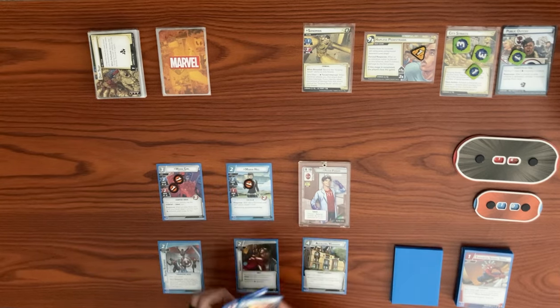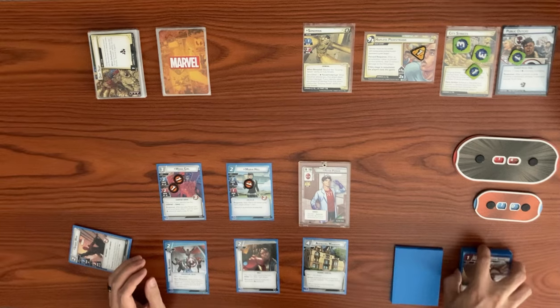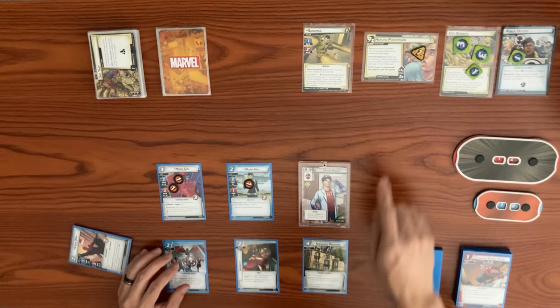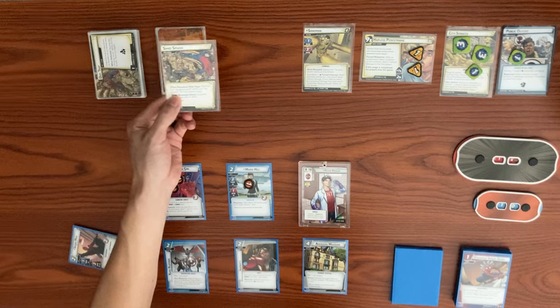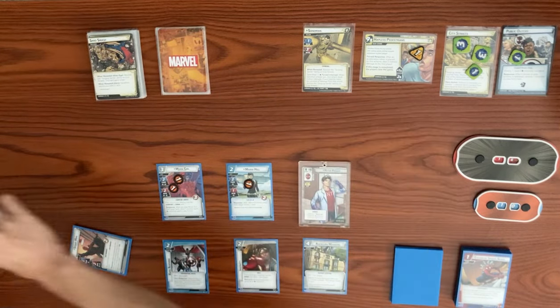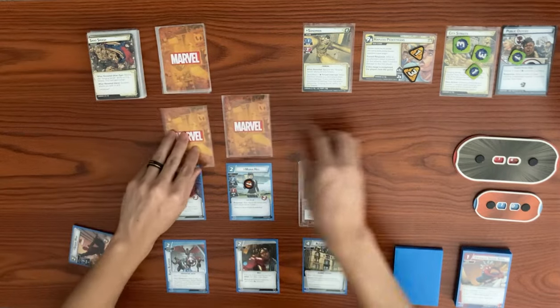We didn't draw a second copy of Suit Up. Sandman's turn: he adds one to the main scheme, then schemes for one plus a boost of one — total two — bringing the main scheme from two up to four. He deals two face-down encounter cards because of the Public Outcry's hazard icon.